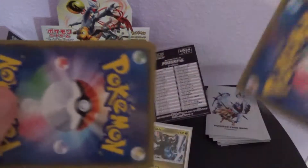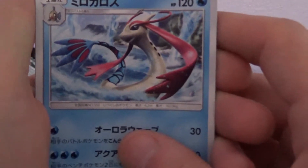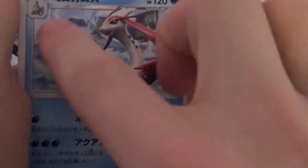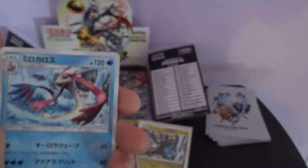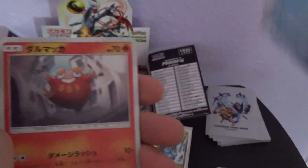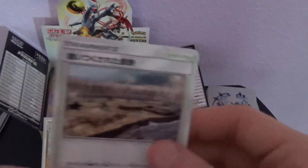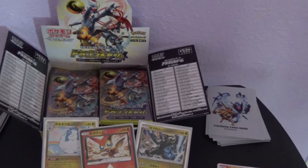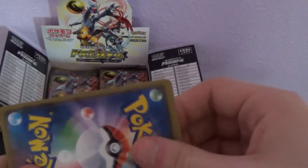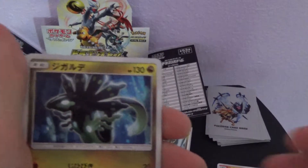Next pack, keep it moving. We got Feebas — I'm pretty sure that's his name, Phoebus is the name. I forgot his name even though we pulled like 20 of him before. There's the horsey again, a Seadra. And then on the end, just a stadium. Nothing too exciting in that pack, that's okay. I still can't believe we got a Prism card in pack three.